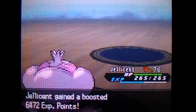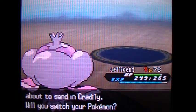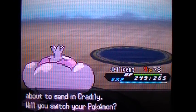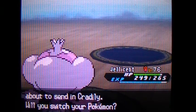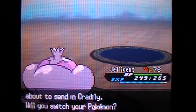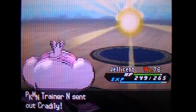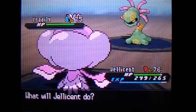Critical Hex! Cradily? Hmm. Let me see. I think... oh wait, Ice — yes. Ice is super effective against this thing. I was trying to think of what type it was weak against.